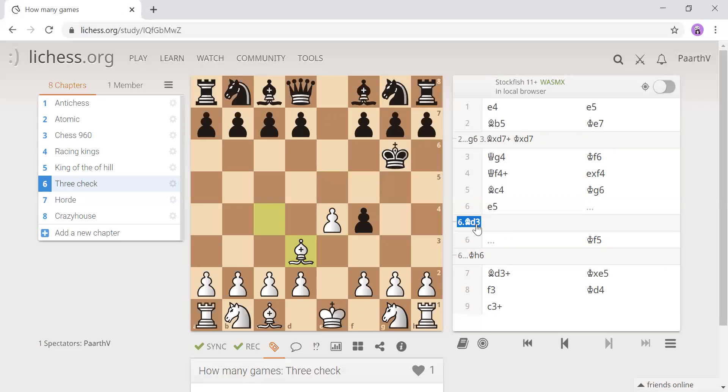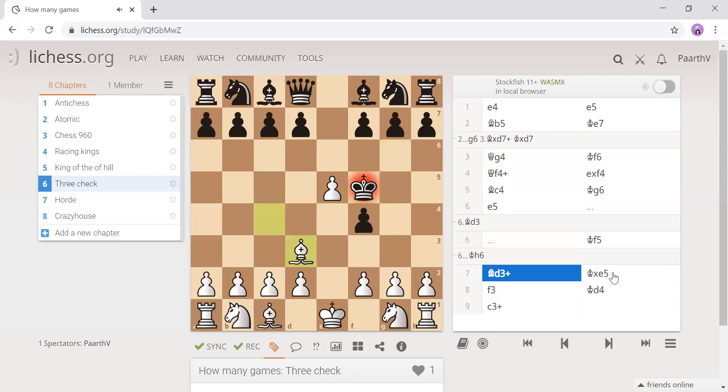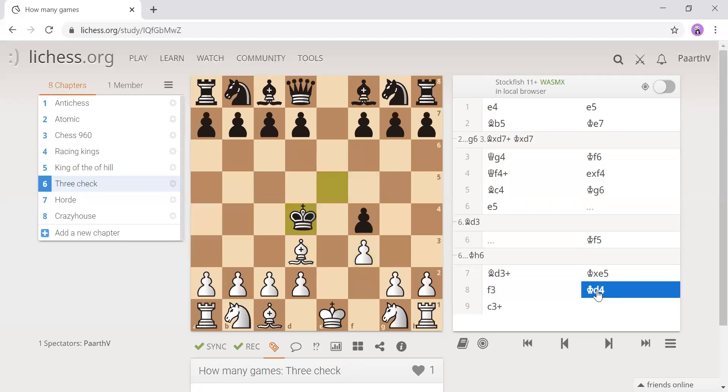Bishop d3 — the pawn is blocking the bishop from checking the king, so the king has to move. King h5. Bishop d3 check, they take, then e5, f3, king goes d4, and we simply go pawn c3 check. This game ends with a plus because it's not checkmate, but the game is finished as we've delivered three checks.